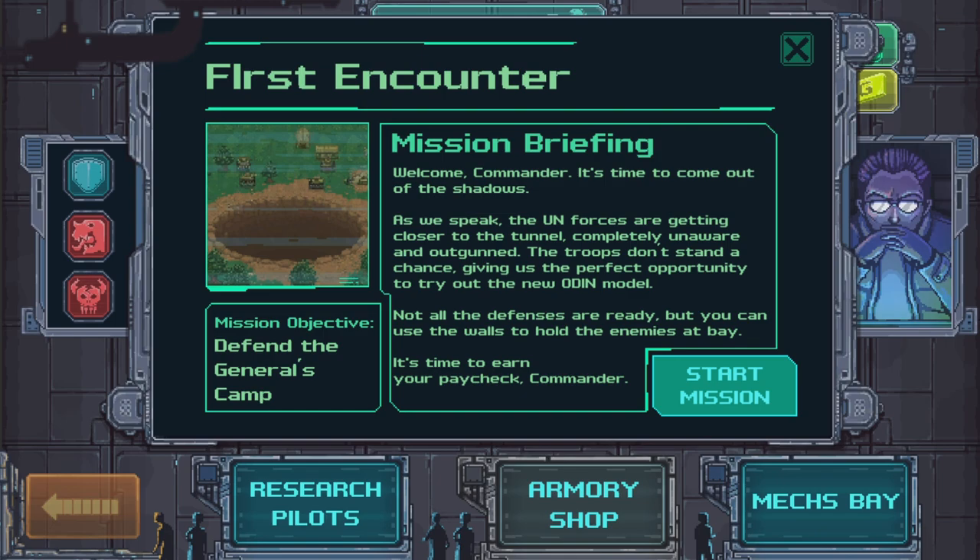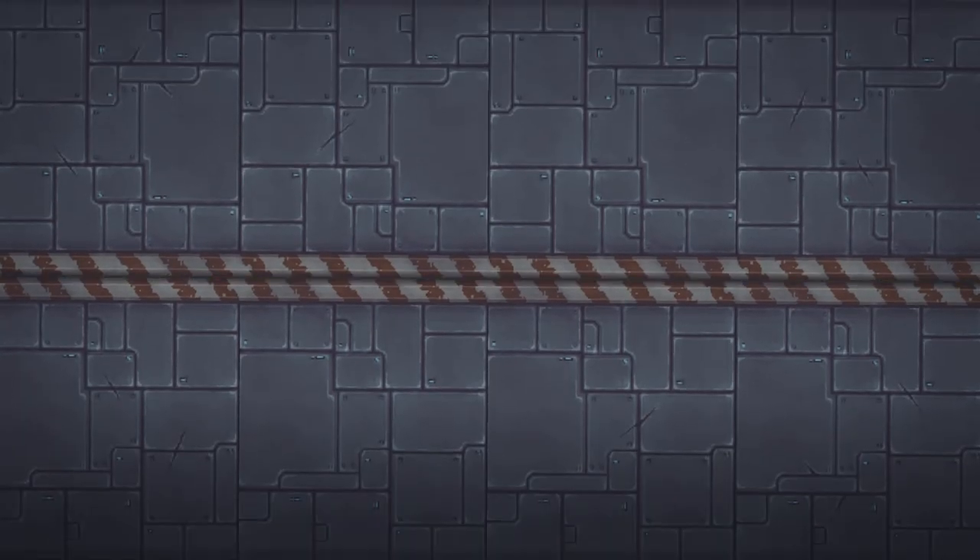First Encounter. Welcome, commander — it's time to come out of the shadows. As we speak, the UN forces are getting closer to the tunnel, completely unaware and outgunned. Troops don't stand a chance, giving us the perfect opportunity to try out the new Odin model. Not all the defenses are ready, but you can use the walls to hold the enemies at bay. It's time to earn your paycheck, commander. Let's do it. It's the worst that could happen.